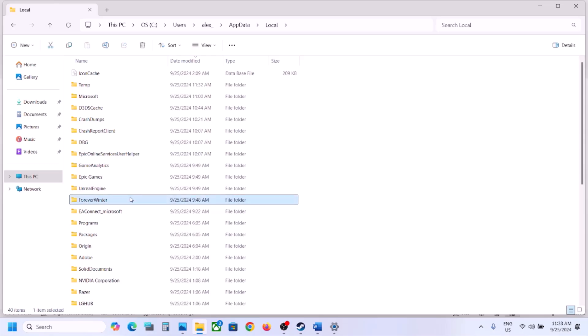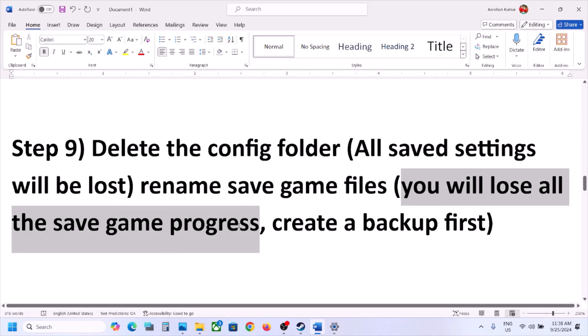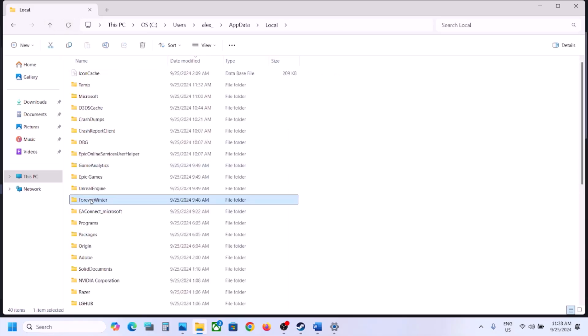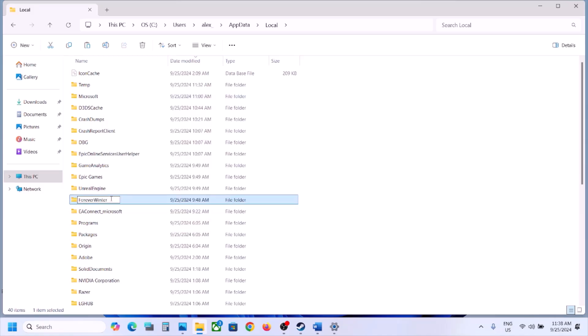Open the AppData folder, then the Local folder. Here you can see the Forever Winter folder — open it, open the Saved folder, and you'll see the Config folder. Right-click and delete it — all saved settings will be lost. You can also rename or delete the save game files, but you'll lose all save game progress. It's recommended to create a backup first by copying the Forever Winter folder to the desktop. Once you have a backup, rename the folder to .old or delete it, then launch the game and check.